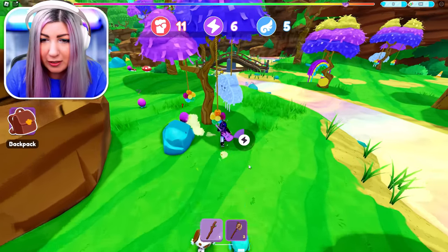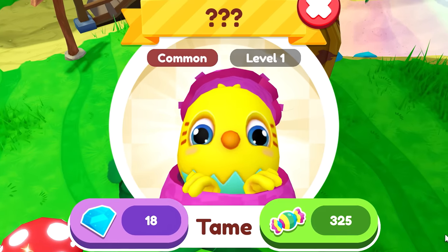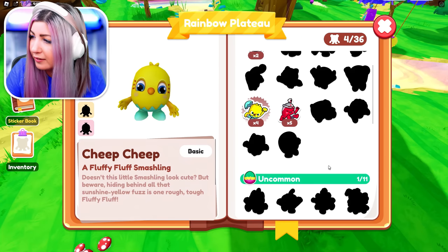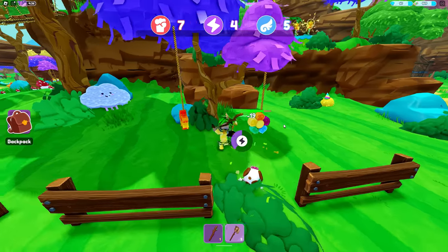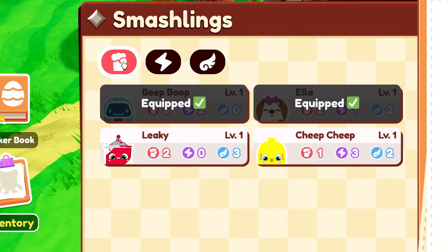I need to continue getting Smashlings because I need to collect them all. I'll go after this pod. I don't have that one — let's see what it is. I love lamp! I turned the lamp on. There's secrets — are there other lamps? I feel like there's a secret with these lamps. You can sort by strength, agility, and endurance with these buttons in the inventory.